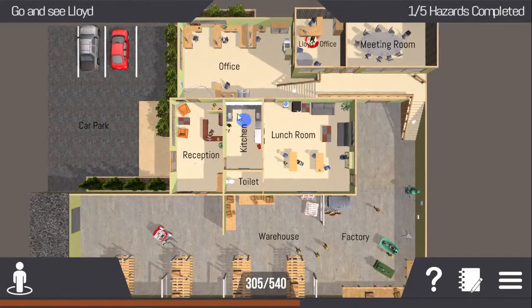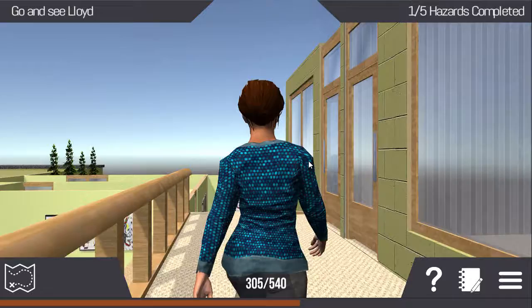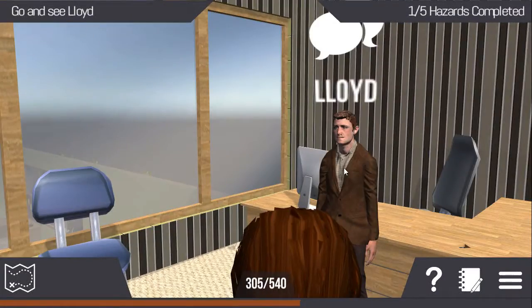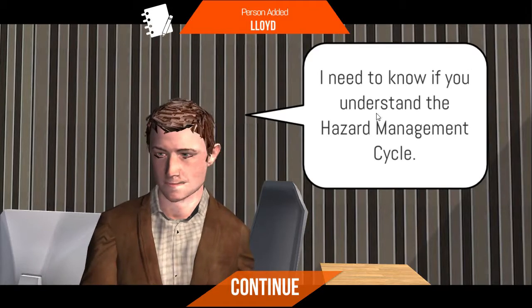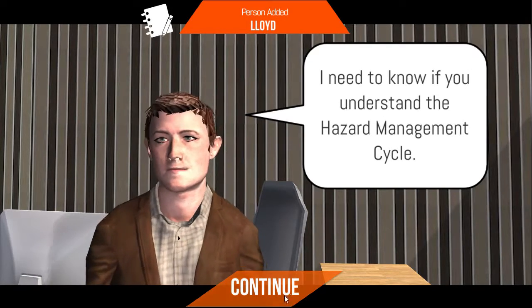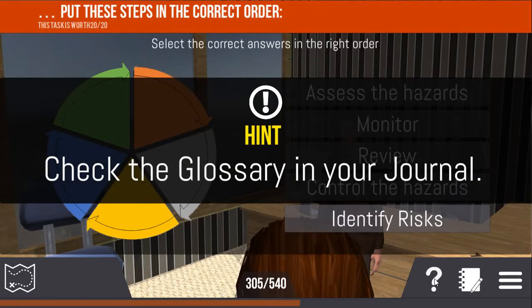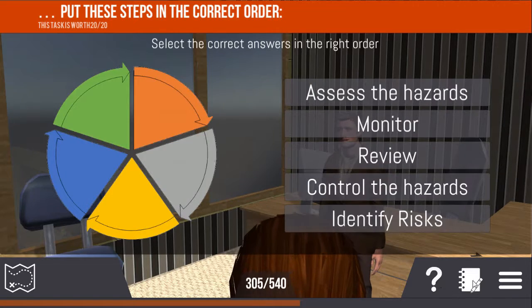Click on the map view to find your way around. Players are constantly challenged to answer questions as they progress through the game. Clicking on the journal also takes you through to the glossary, where you can check out any unfamiliar terms or acronyms.